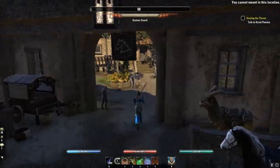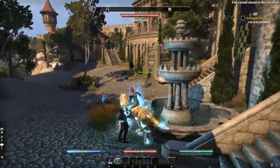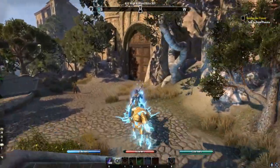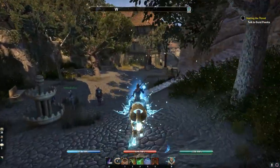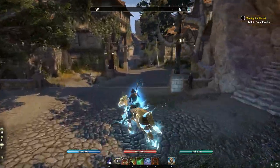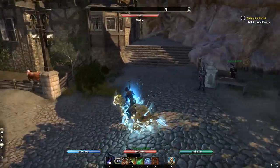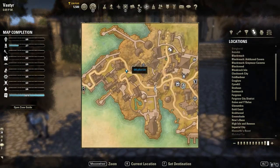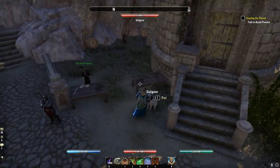Then we are going to the Cathedral District. It's a small area, but there we will find a cow and a dog. Here they are — they are very close to each other. There's the dog, there's the cow. You can see their location on the map. You can just interact with both of them and that will count towards the achievement.